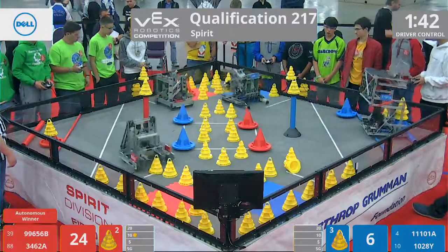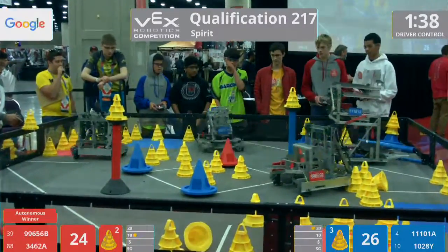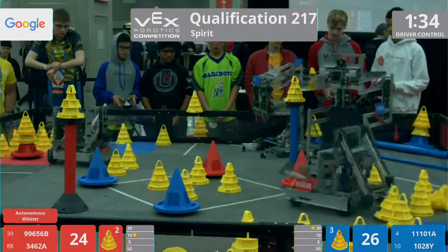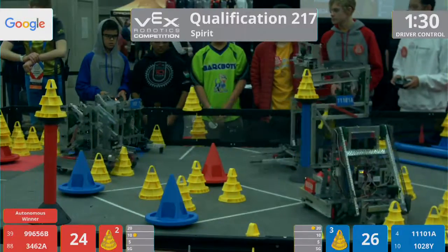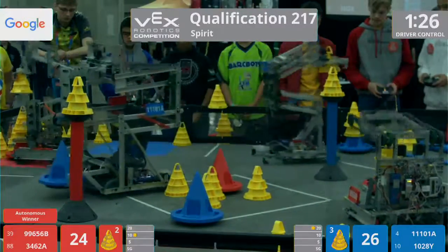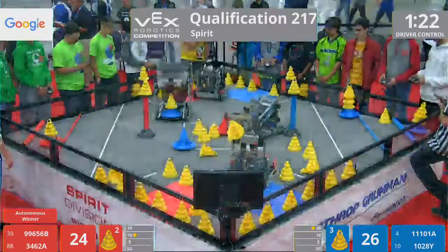Speed Demon's going so quickly — they're like autonomous, but maybe too fast, too furious, not able to drop that mobile goal down into the 20-point zone. They do manage to score it, however, now in the driver control period. Now they're backing away, but 99-6-56-B is able to pick up a mobile goal and play defense at the same time, blocking Speed Demon's access to that mobile goal. They have to go the long way, picking up a Blue mobile goal and getting into the coning action.